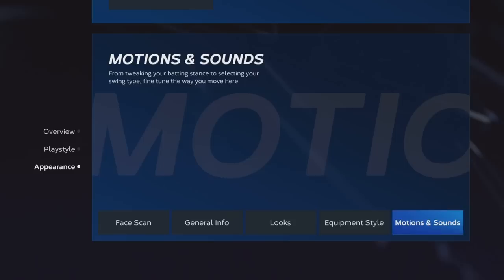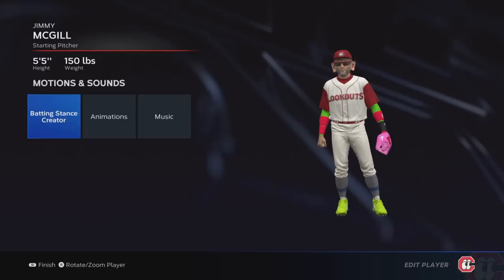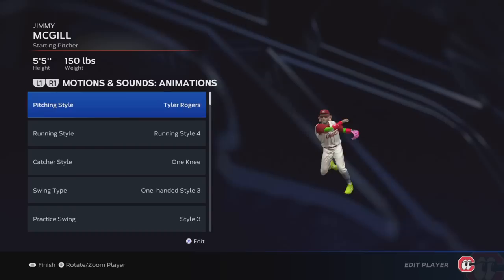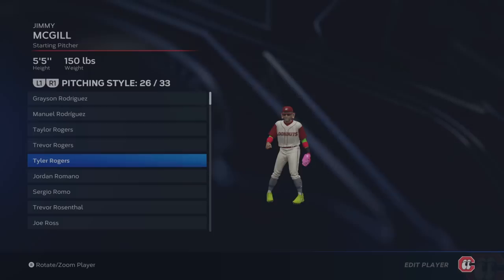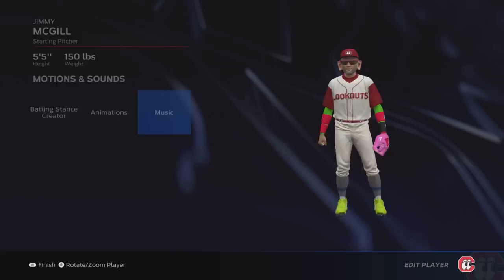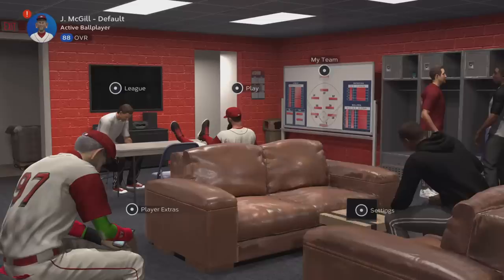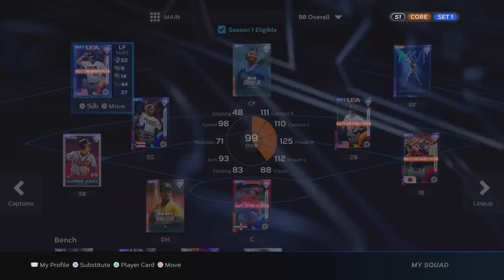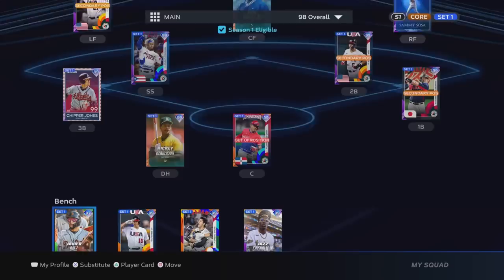One more thing — motions and sound. Down here at the bottom, go to batting stance creator, then go over to pitching style. I use Tyler Rogers. Obviously the sidearm ones are very popular. If you know another one that you think is glitchy and hard to hit, you can equip that. But Tyler Rogers is great — tough to hit, sidearm. Not many people throw sidearm. This is an important part of the glitch — I'm putting air quotes — it's been out since the game came out and hasn't been fixed, so maybe it's just a feature.